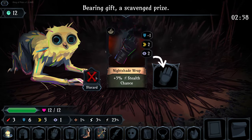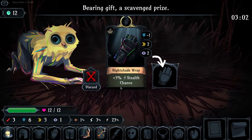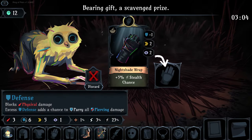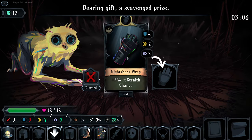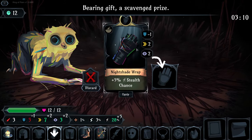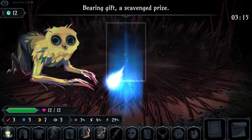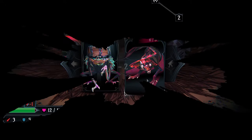We found a Finder's Keeper's room where we can take a free item or discard it. This one gives nice stealth chance, takes away a little defense, but gives a lot of speed and a little extra clarity - clarity allows us to heal more from potions. I'm always wishy-washy on this item; I'll pick it up for now since the speed is really nice.